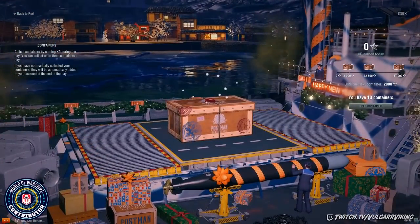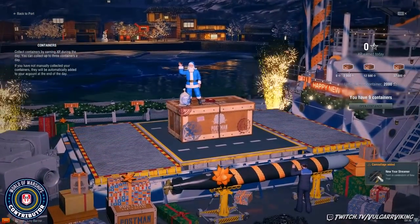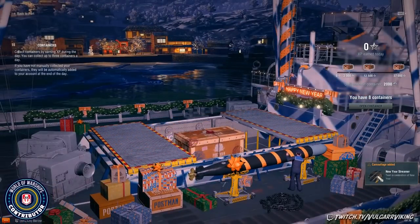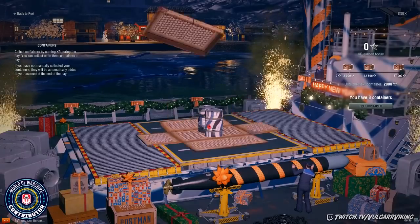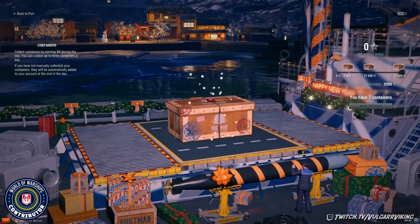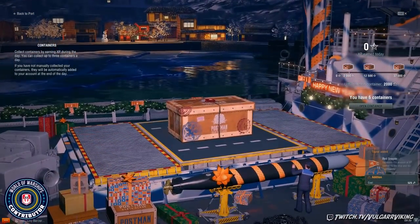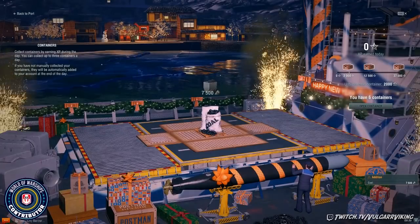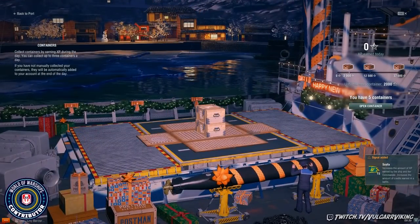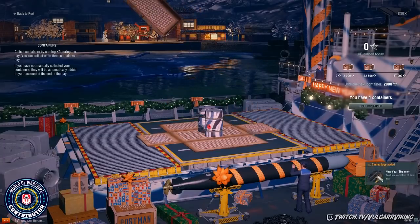We got 10 left to go. More camo — we're getting a lot of these New Year Streamer camos. And even more camos. More camo. Getting a lot of camos and flags out of these smaller boxes — that appears to be the bigger payoff out of these. Some coal — 7,500, nothing to sneeze at. Some more flags, five left. And camo.